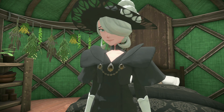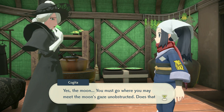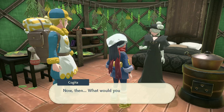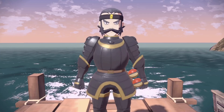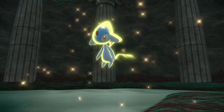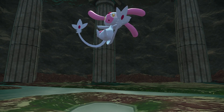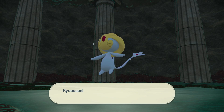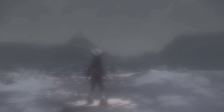The other quests each reward plates and let you catch legendaries. You'll be able to catch the Lake Trio, Heatran, and Cresselia. The first quest has you going to Prelude Beach to battle Kamado and earn the fifth plate. The third quest involves catching all three Lake Trio legendaries — catching them is good enough, and you'll want them for your Pokedex anyway. Once you've caught all of those, you'll get the Draco Plate.